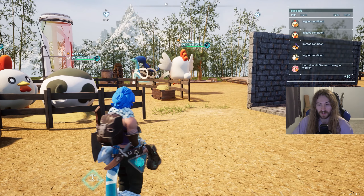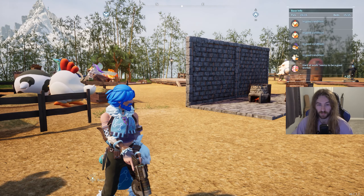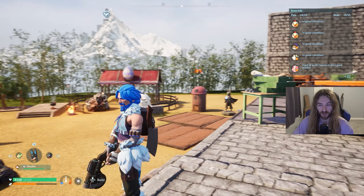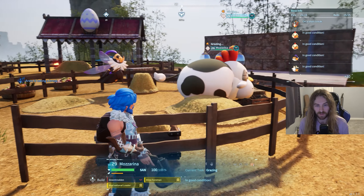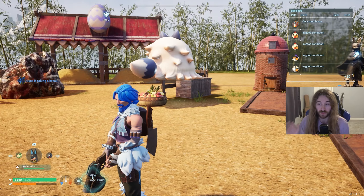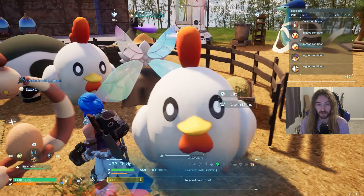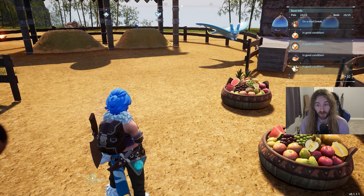That's basically all the pals you need to start making cakes. To optimize the process, I recommend dedicating one base entirely to food production. I have my home base for production, another base for mining ores, and another for extra food. You also need pals to handle planting and watering so you can go explore and come back to a bunch of ingredients. Anubis is a beast for transporting, mining, and handiwork.